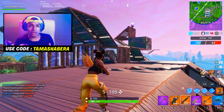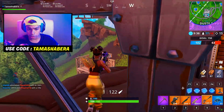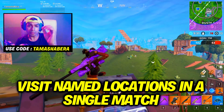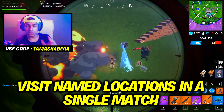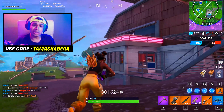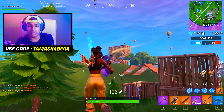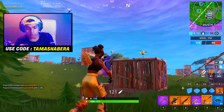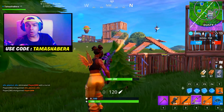The next challenge is to visit Junk Junction and The Block in a single match, plus a few other locations specified in the game. We've seen this type of challenge before in Season 8. An easy strategy: land at one spot, get a driftboard or quad crasher to travel to the second spot, then you can leave the game — challenge progress still counts when you leave.